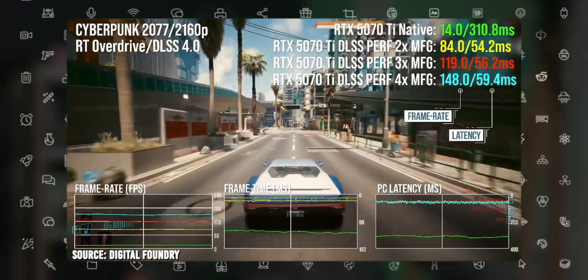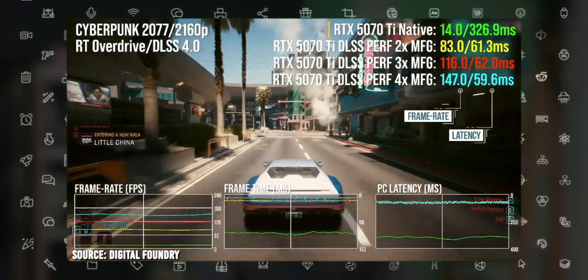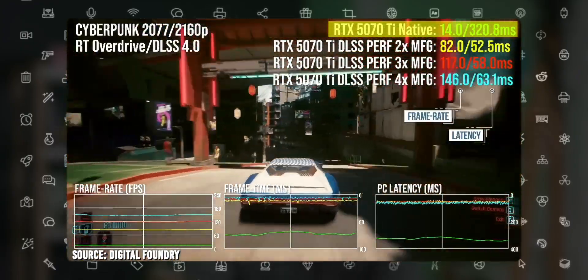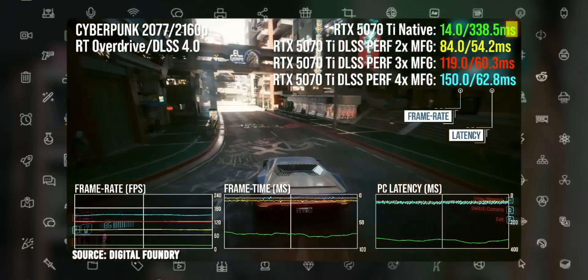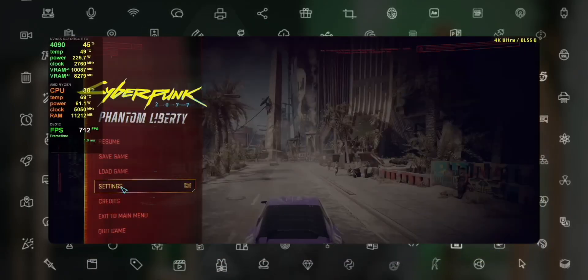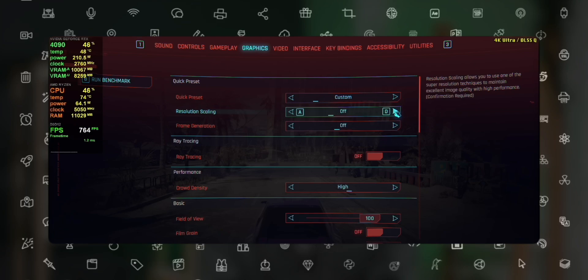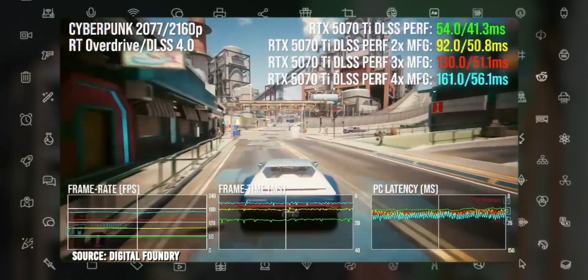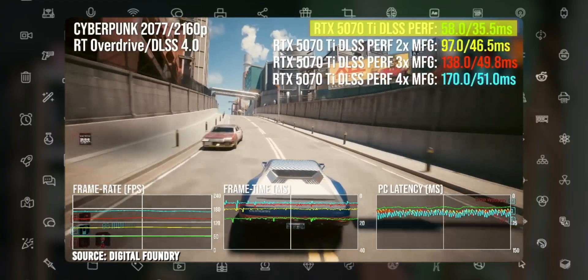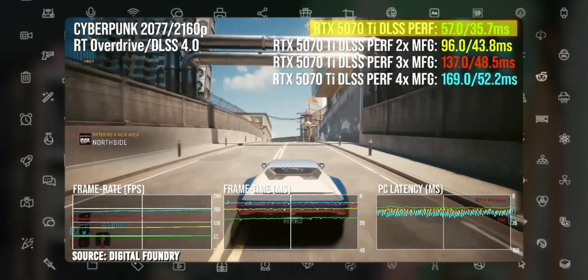Starting off with Cyberpunk 2077. The 5070 Ti, when you switch off DLSS and all frame gen, is kind of unplayable — which is also the case with the 4090, which just about hits 50 to 60 fps. But the real magic starts when you enable DLSS 4 and MFG. With only DLSS super resolution on and no MFG, we get 53 fps on the 5070 Ti — pretty solid for 4K — but it comes with 41.2ms latency, the lowest of all tested modes.